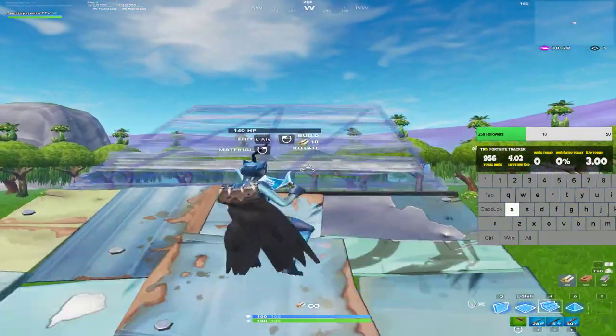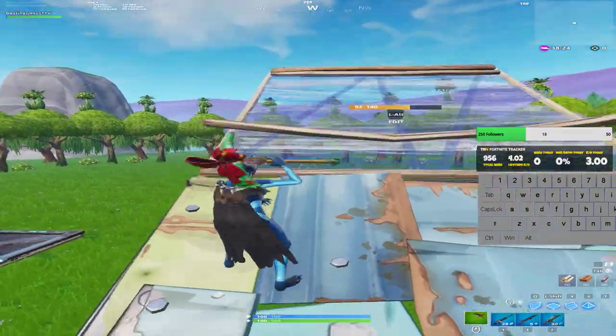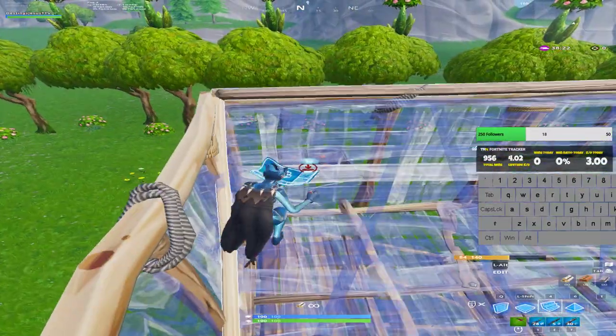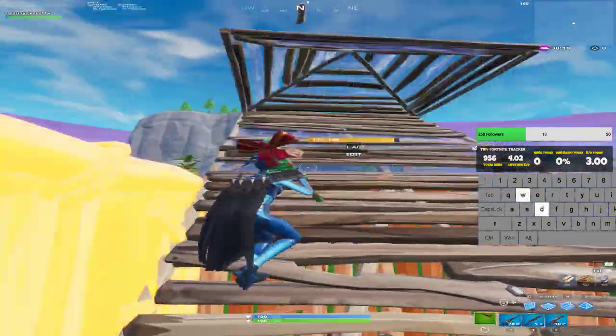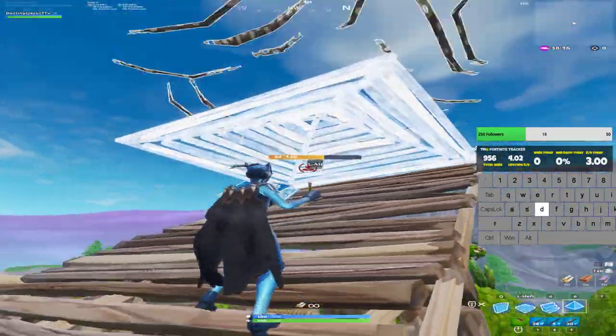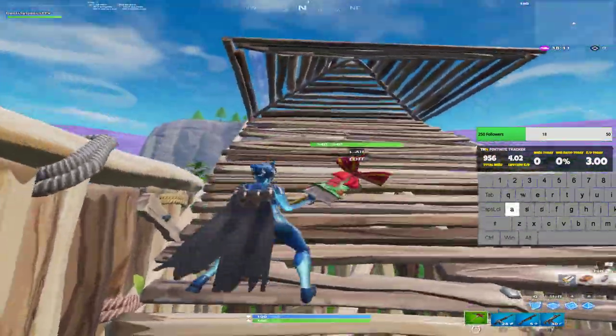This is build fight strats part 9 and it's how to do the Ugandza bait 90s. You're going to go into a normal 90 like this, extend the ramp forward and place a cone. This looks like you're going to edit this cone, and it also serves to block off your opponent if they're near you or if they're coming towards you.